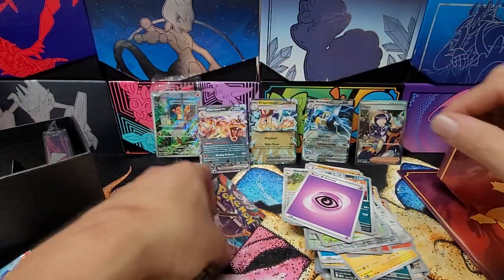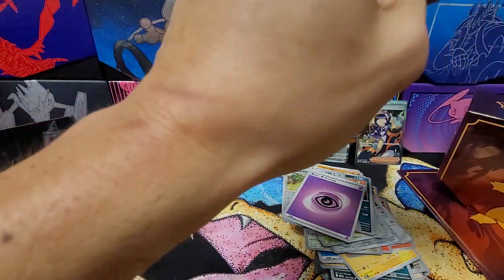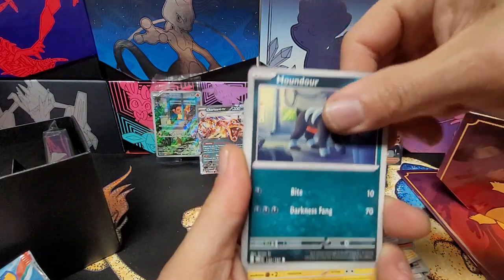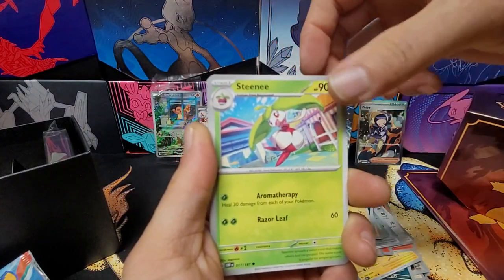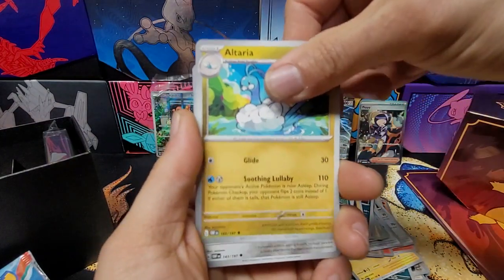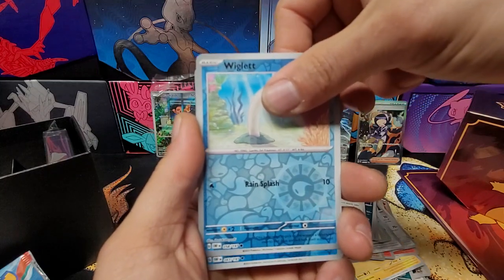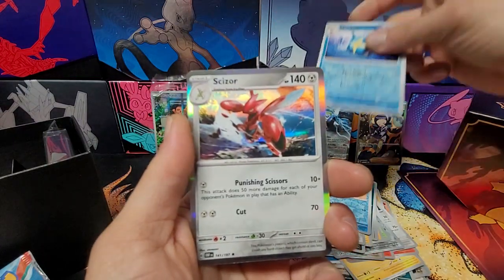Alright, our last pack is indeed a Charizard pack — let's see if we can get another Charizard or at least another ultra rare. We got a Houndoom, a Tadbulb, a Sinistea, a Steenee, Paldean Wooper, Altaria, a Mawile, a Bouffalant, reverse Wigglet, a reverse Sharpedo, and our rare is a Ceruledge.